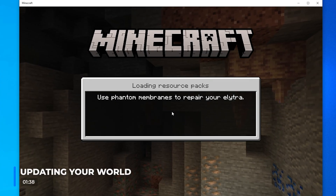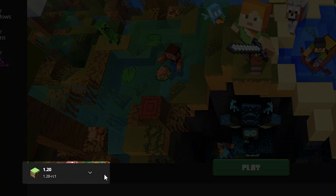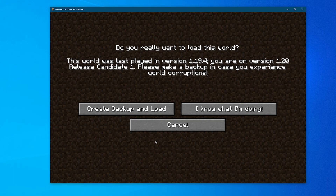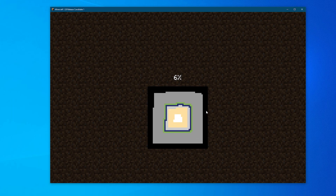Once you have backed up your world, to update it on Bedrock, simply open the world, as Bedrock automatically updates to the latest version. But on Java, you'll need to load a new version of the game from the launcher. Then, when you open the world, it will update to that version. It also comes up with the options to either make a backup, or you can select you know what you are doing — as we've already made a backup — and then the world will be updated.